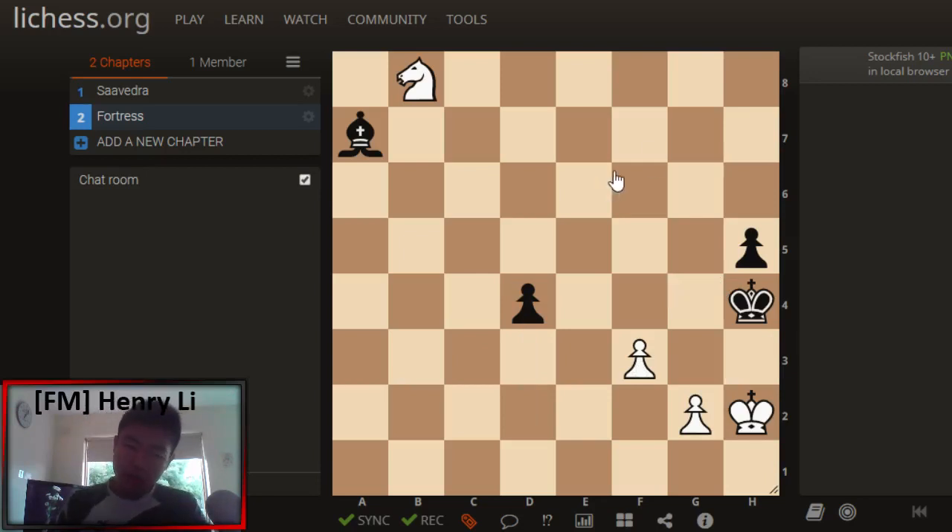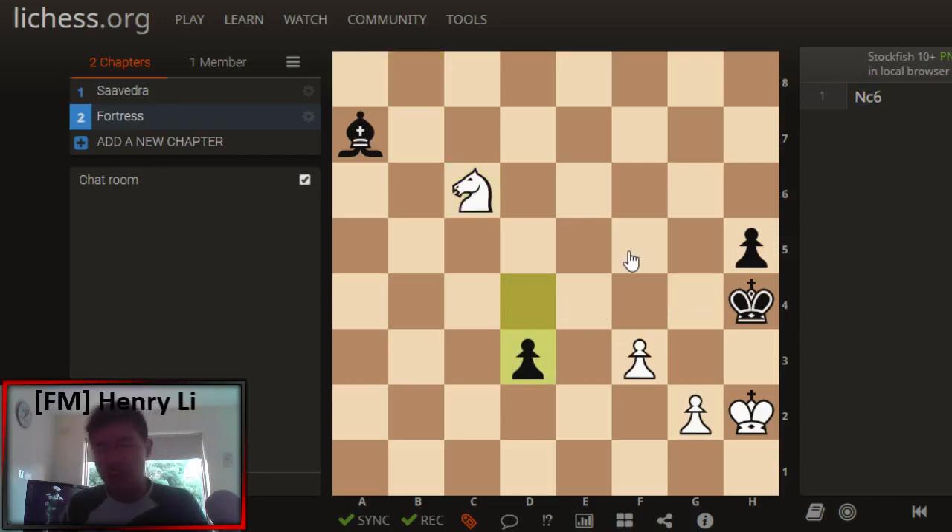White can draw by a very clever sequence of moves. First, White goes Nc6, threatening to take the pawn on d4 and then go g4 to trade off Black's last pawn. So Black has to go d3 — the only real try for the win. We can't catch this pawn with the knight, but we have a very clever defense: we actually take the bishop. So Black goes d2, obviously, and now we have the very nice move Nb5, allowing Black to queen.